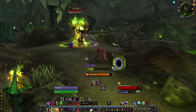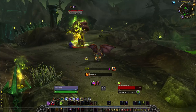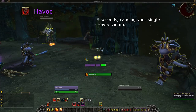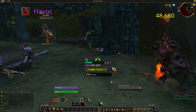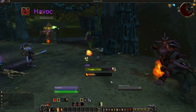On the way to AoE, we first need to stop by 2-target cleave, because Destruction's signature ability is Havoc. It mirrors all single target abilities onto another target for 8 seconds. It is no longer limited by quantity of casts, and you should take the opportunity to spread Immolate and Chaos Bolt while Havoc is active. Conflagrate will deal damage to both targets, but only generates 1 shard.